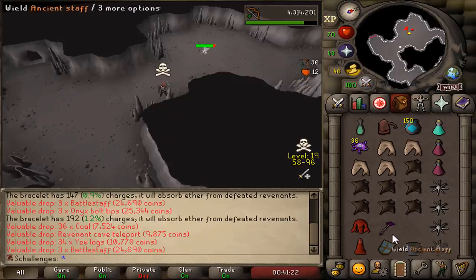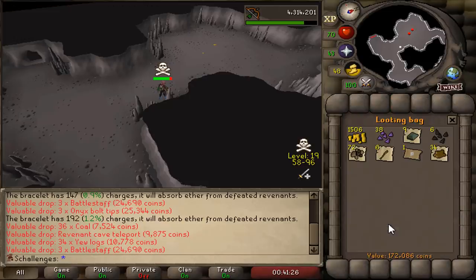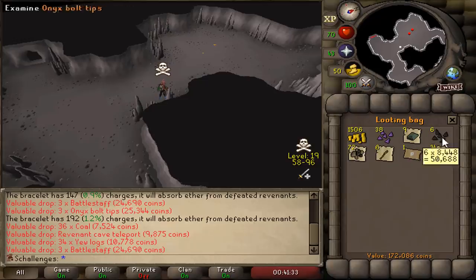This Revenant Imp will mark the 100th kill. We're gonna check the looting bag from 100 kills. It's not too much — we got some addy bars. The best drops are the Battle Staffs and the Revenant Teleport, but a lot of junk to be honest.